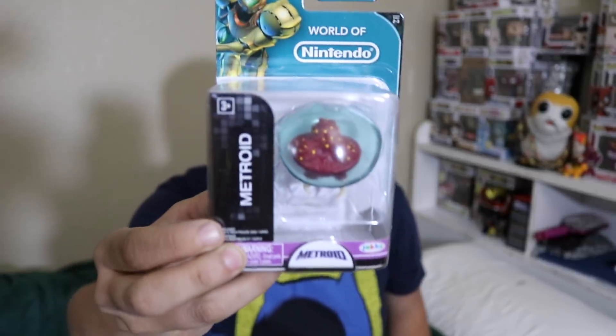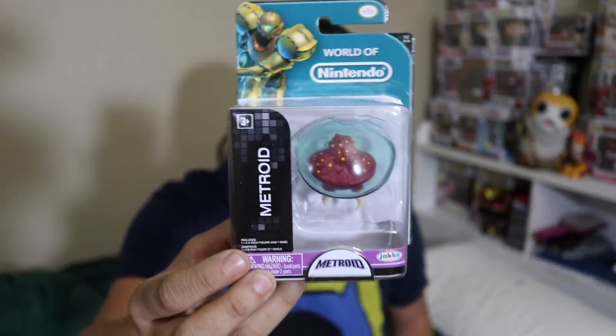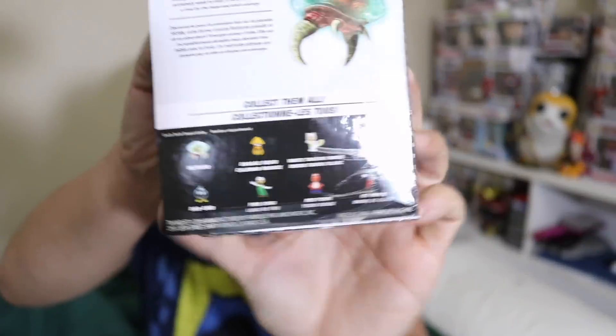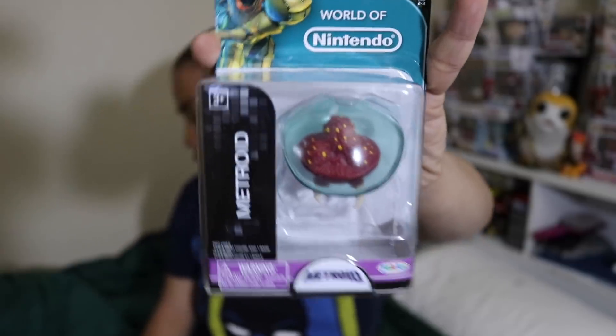The first one we have is this little World of Nintendo Metroid figure. There were a ton of different figures in this collection. We got Metroid, which is probably the one that, to be honest, out of all of them I really wouldn't want. They had some really cool little Mario figures that you could have received. I like the Mario in the raccoon suit, but we got Metroid.